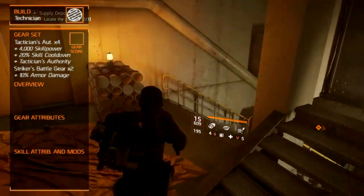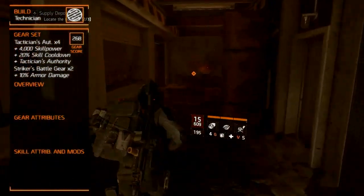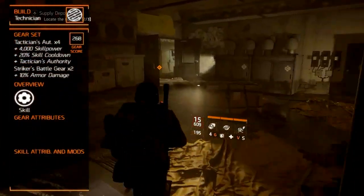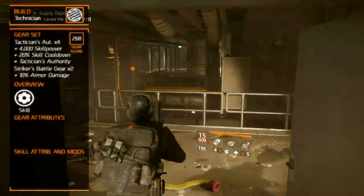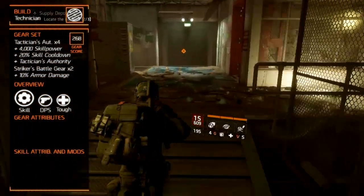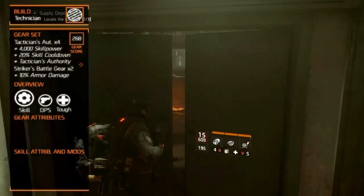The gear score is of course 268. Out of DPS, toughness and skill power, you mainly want to focus on the skill power being around 30k to 40k. Secondly, you want to balance it between DPS and toughness, with the DPS being around 200k and the toughness being around 300k.